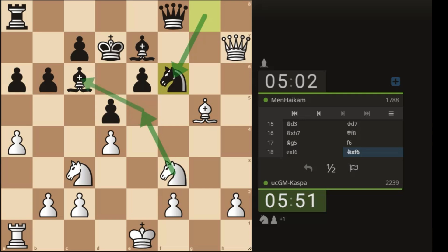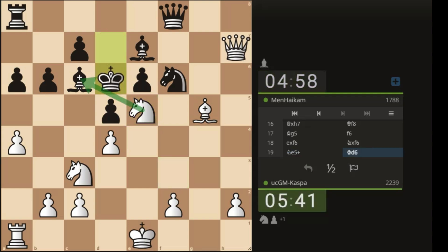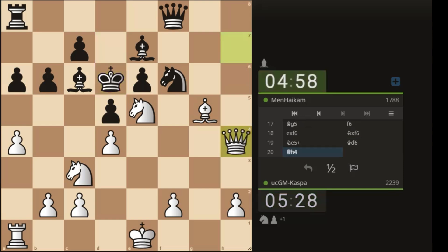Knight e5 check! I didn't know I was going to have knight e5 at this stage, but I played a move that forced my opponent to make a mistake and it happened. Knight e5 check — king d6. Even though my knight is attacking the light-squared bishop, my queen on h7 is under attack as well. So I'm thinking let me retreat my queen back to h4. Queen h4 — next I'm thinking queen f4 or bishop f4. Rook e8.